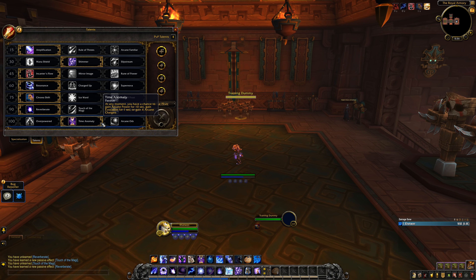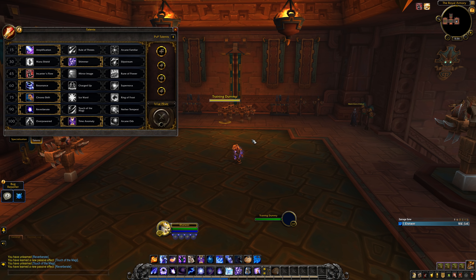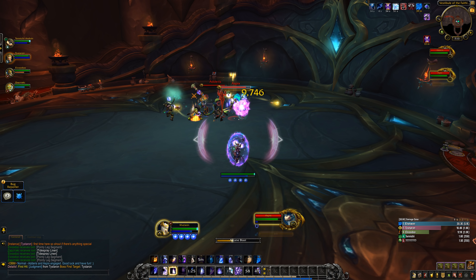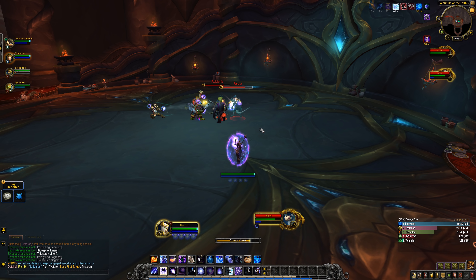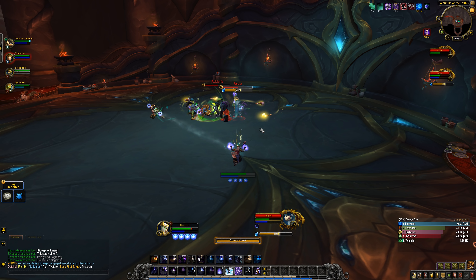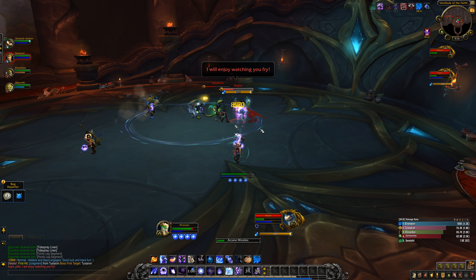Time Anomaly is a fun but very RNG-based talent — at any moment you can get Arcane Power for 10 seconds, Evocation for 1 second, or gain 4 charges. This can even proc out of combat, so when lucky it's amazing, but getting Evocation at max mana isn't great. Overall, Arcane is quite boring right now. AoE is mostly Arcane Explosion and Barrages, while single target is mostly spamming Arcane Blast, managing mana, and Barrages. You can take active talents like Arcane Orb to add some spice, but nothing too special.